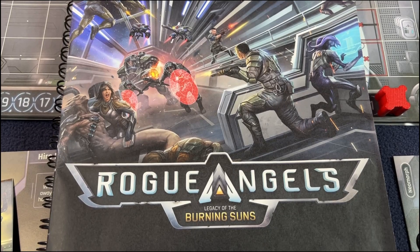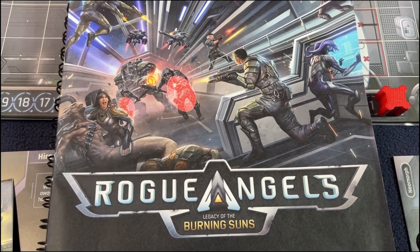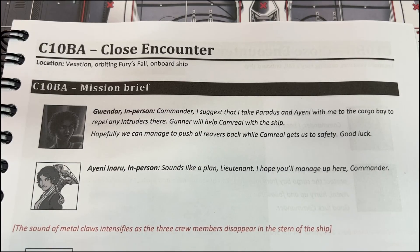Welcome back, this is Board Game Officer and Cooper is back. We have my nephew here with me once again to play through some Rogue Angels: Legacy of the Burning Sun. We are on scenario 10, Close Encounter — we're just going to jump right in and start.